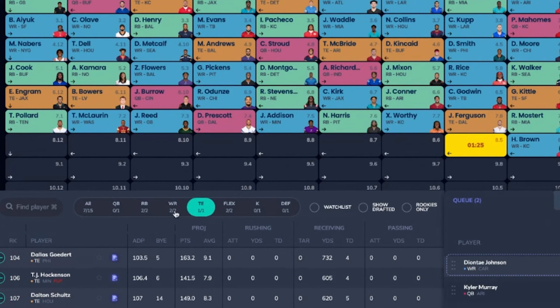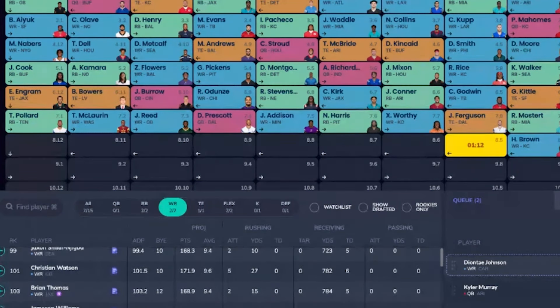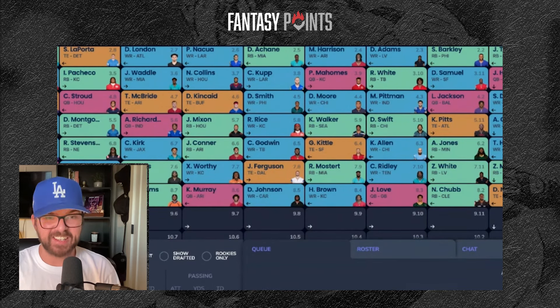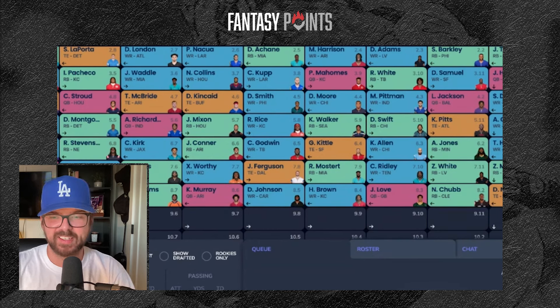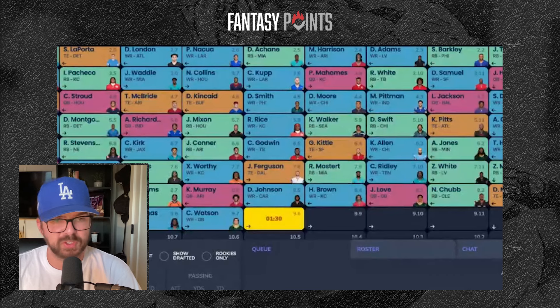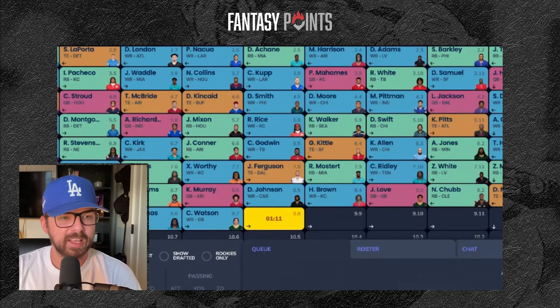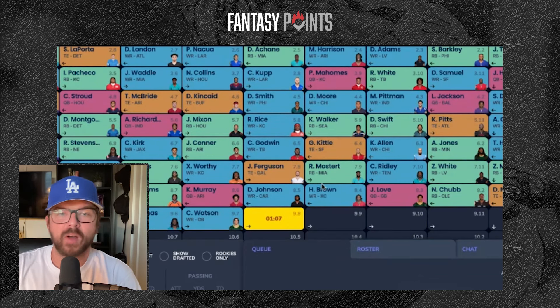I have Kyler slightly ranked ahead of Diontae, but Diontae is probably the end of that receiver tier, so we're going to push and take him as our fifth receiver. Diontae Johnson is a great separator — he was second behind only Tank Dell in average separation rate last season. Two seasons ago he was top 20 in separation metrics. He's just never gotten the quarterback play. Price Young really struggled at the bottom of the league in catchable throw rate. We know Diontae can earn targets, and that profile is hard to walk away from in the eighth round.